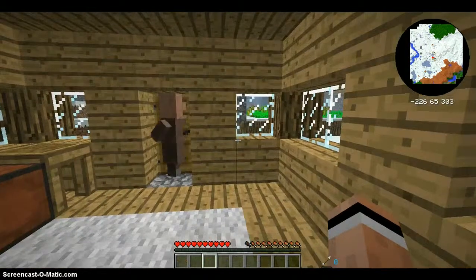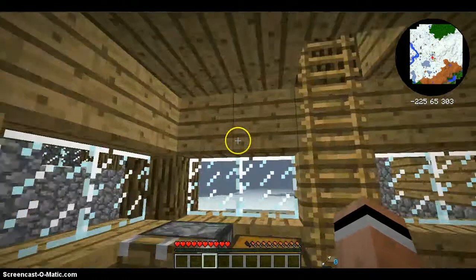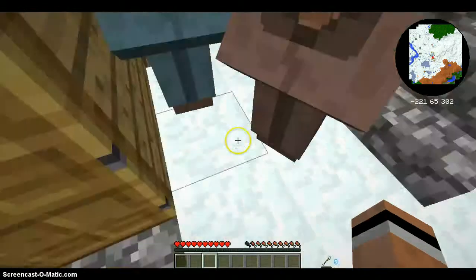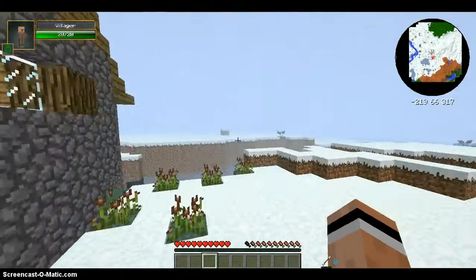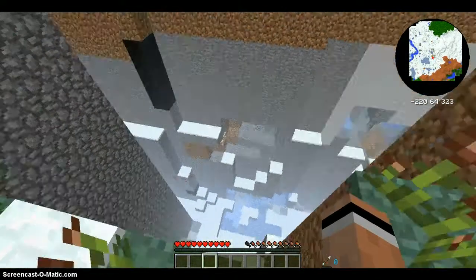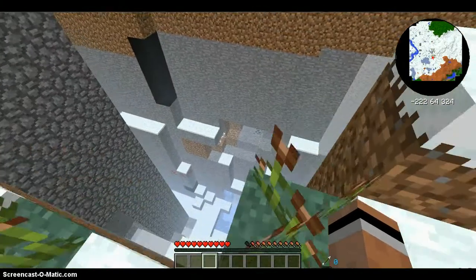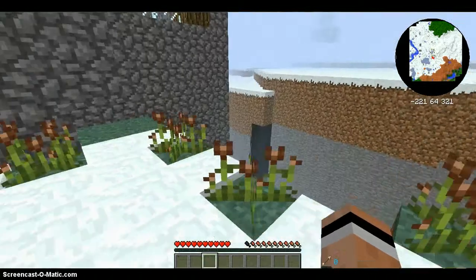Alright guys, I'm back and I have searched the entire village. It turns out there's no blacksmith, which means no goodies — so that's kind of sad. But I did notice there's a ravine with redstone, and guys, look — right there, easy to grab diamonds. There's a cobweb down there; I don't know if that means there's a mine shaft, but it looks like we got a pretty decent seed.